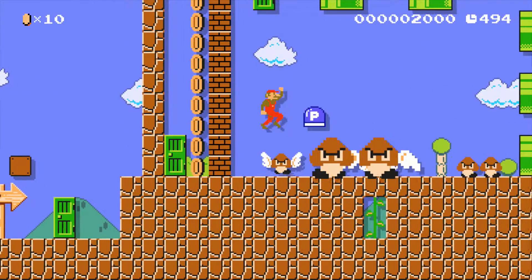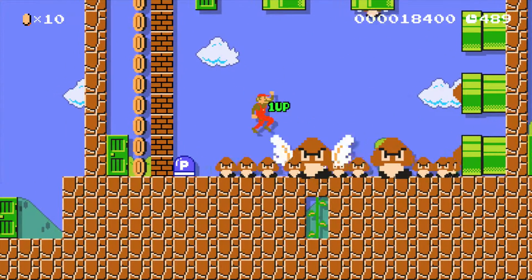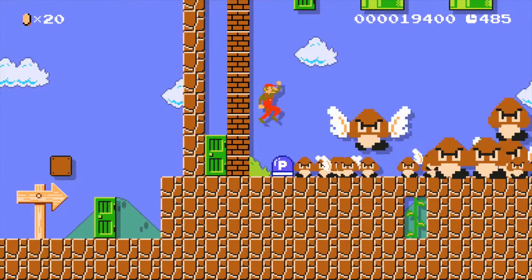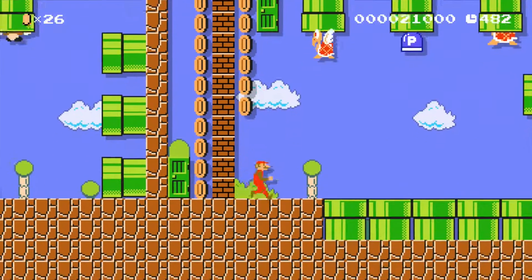Basically what you have to do is get to the end. You just have to kill the enemies to get them out of your way, but they come in every single form. After that you have to wait, then just jump on that and you've made it through the first room. Second room - this flies every single kind of Koopa Trooper in the game at you.